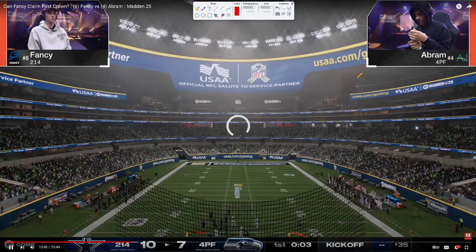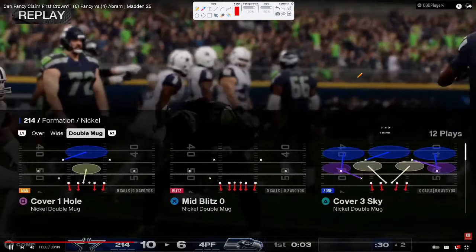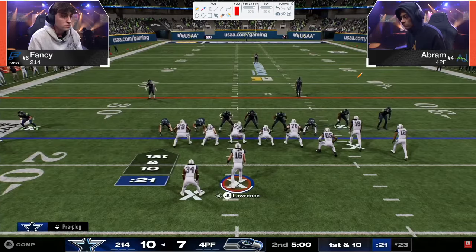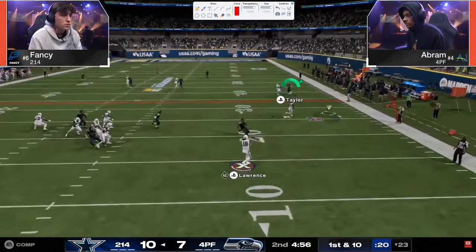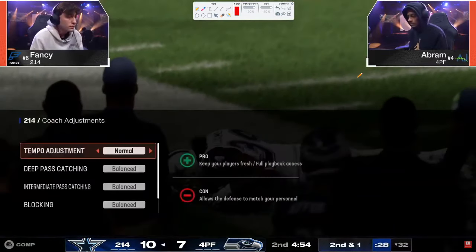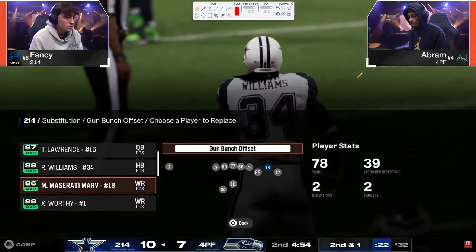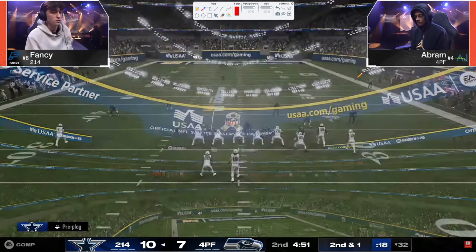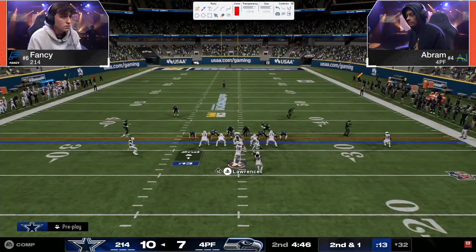Abram is able to run right in and get a touchdown — a huge answer drive. We're going to see how they adjust throughout this game. Here's mid blitz again with a running back wide open. Fancy is in the Colts playbook — I do believe the Colts is the best playbook. We've got a full ebook on that in our school community, and we also have a Bears ebook which covers some of this bunch strong stuff.